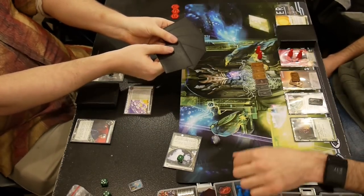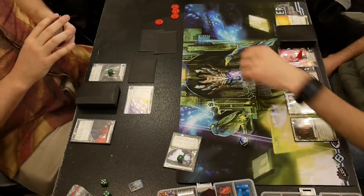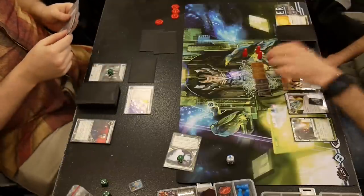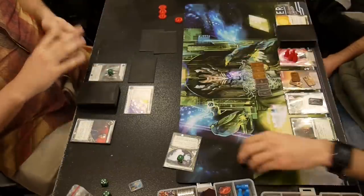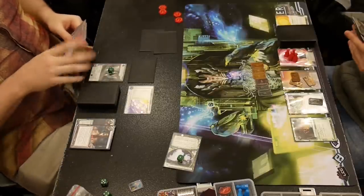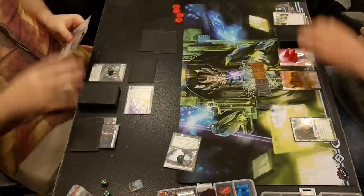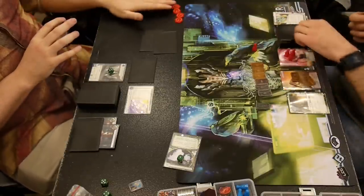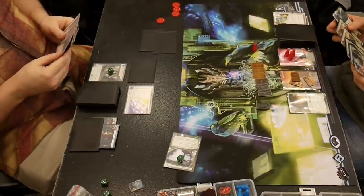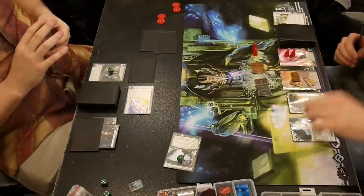Interns — that's a combo piece for him, but I think it's one he wants in the trash. Going to get some good HQ picks. There's a Power Shutdown — he only used that first Power Shutdown because he already had another one in his hand, so he wasn't losing his combo by playing it. The Subliminal is really good in his deck because I'm not running on most turns since I don't want to get killed. So every turn where I can't run is a turn where he gets a free credit to make it even more dangerous for me to run.